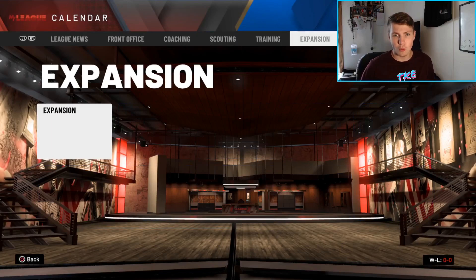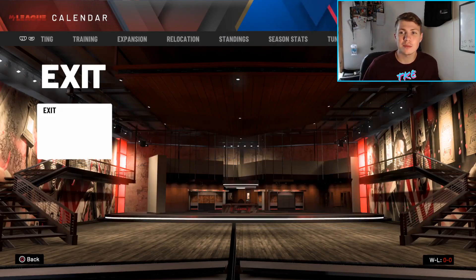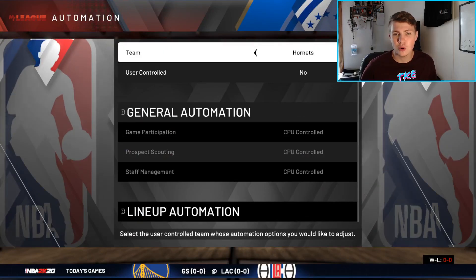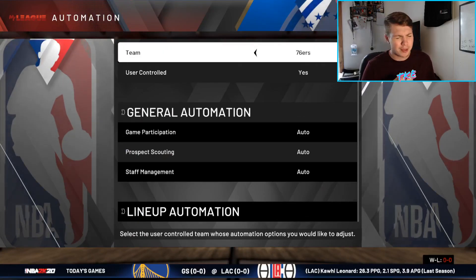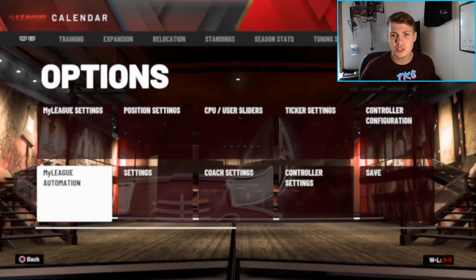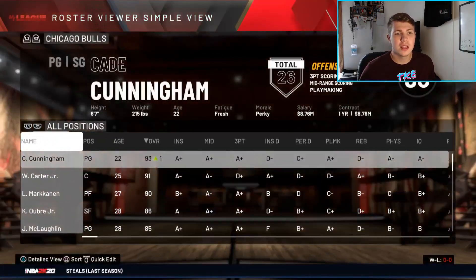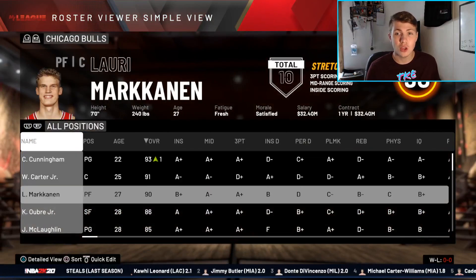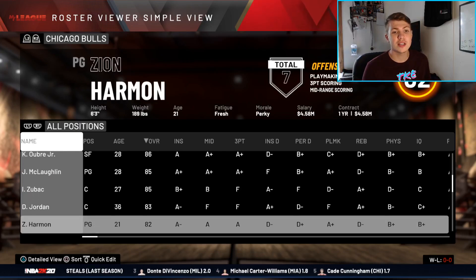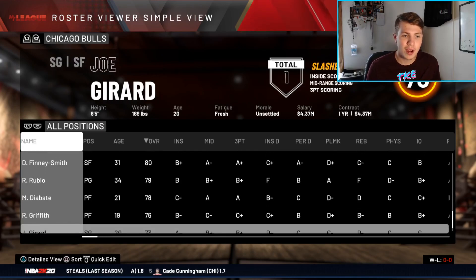Now we need to pick a team. I'm going to randomly select one by scrolling through the teams and stopping — three, two, one — the Chicago Bulls. We're going to control the Bulls and make sure we're not controlling the 76ers anymore.